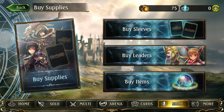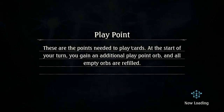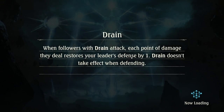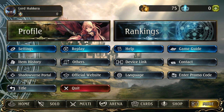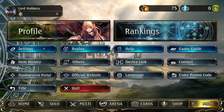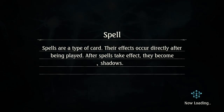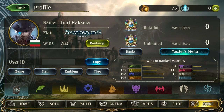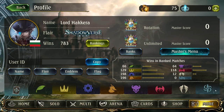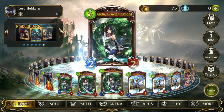As for leaders and sleeves, some cosmetic items can be purchased for gold — in the case of the initial set of alternative leaders — or are straight up free, in the case of the first two sets of promotional sleeves, so give them a look if you care about cosmetics. The more button gives access to changing game language, accessing replays, contacting Cygames, or tweaking settings. Most cosmetic customization is done from the profile menu, accessible from the home screen or any screen by clicking your portrait; changing your leader is done by selecting a craft and pressing the change button.